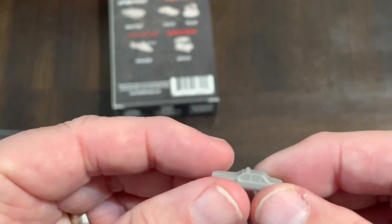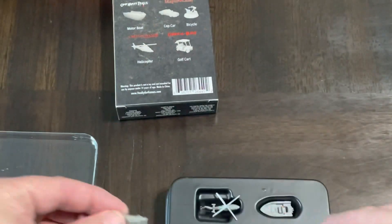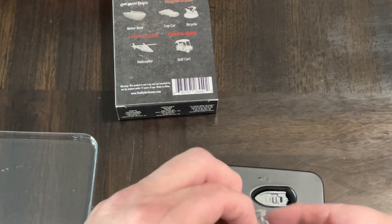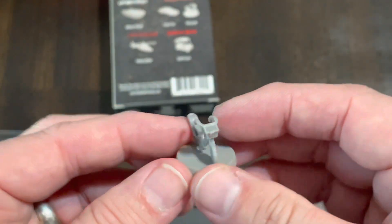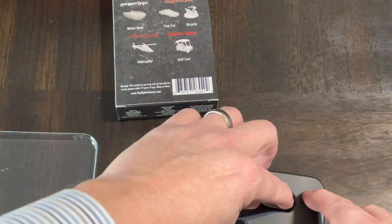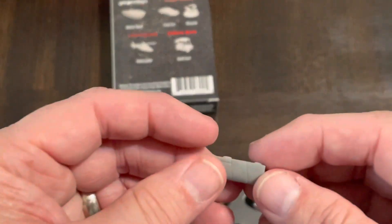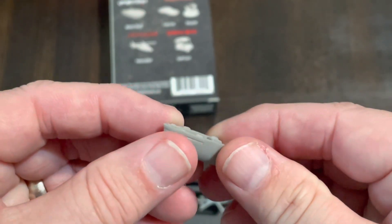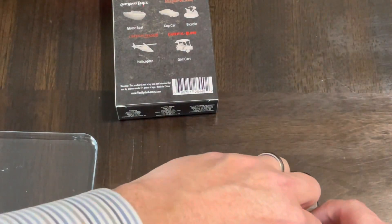And we have the cop car — not to scale, right — we have the bicycle, which is a lot larger than the car, and we have the boat. Cool. Then we have the golf cart.